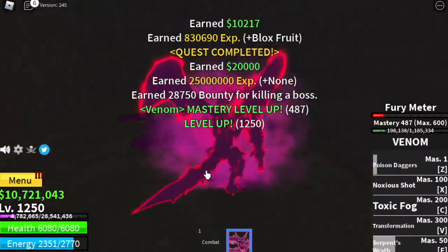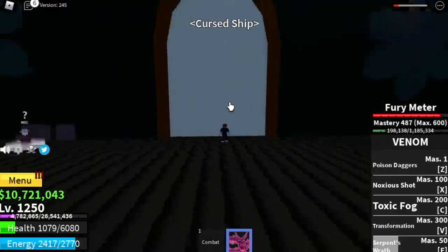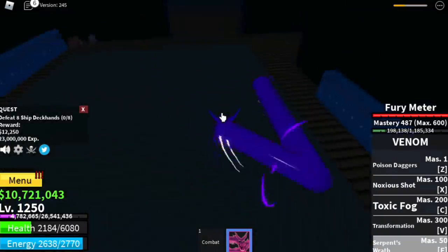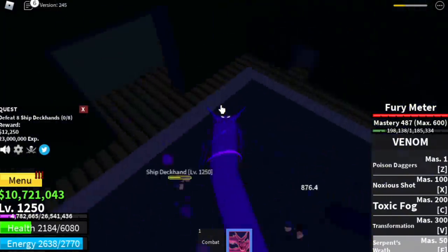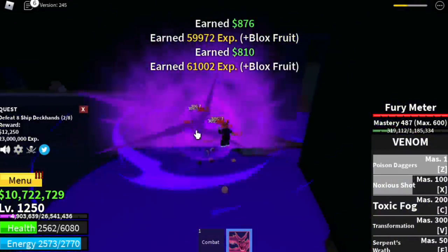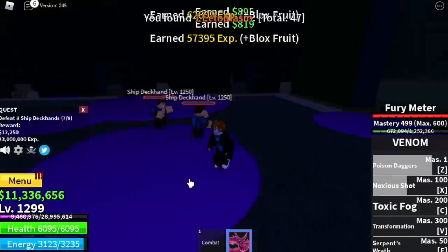After this, we are going to another island — just near the graveyard island. Go to this boat. Next area is the cursed ship. This area is kinda dark and spooky, but we can manage to level up here with the ship deckhands. We're gonna defeat 8 in 2 sets. First lure 4, use your Serpent's Wrath to lure and damage them. Use your Noxious Shot, your Poison Dagger, and to finish things off, use your Toxic Fog. Do this twice to level up. The goal here is to reach level 1,300.